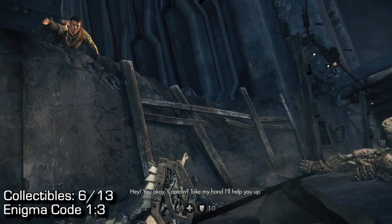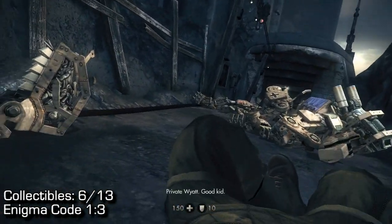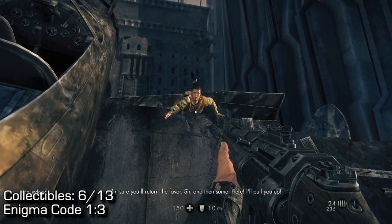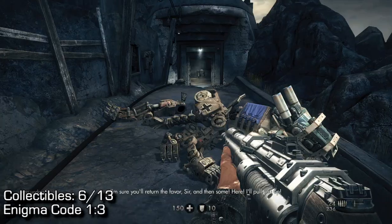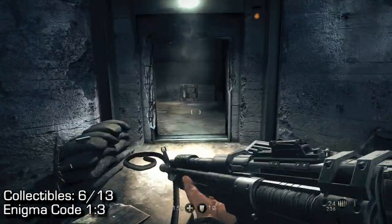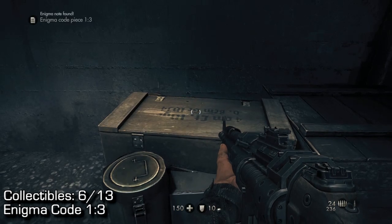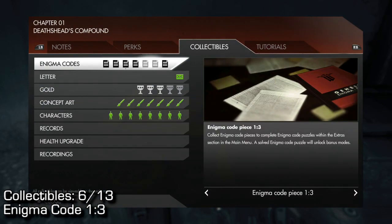A little bit later on you'll come to a cutscene where your teammate saves you and he's going to ask you to be helped up. Before you use the prompt to get up, make sure you do not go up to him and press the prompt. Run down this hallway and you'll find Enigma code 13 sitting directly in front of you.